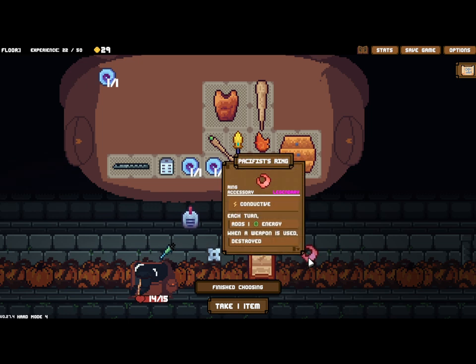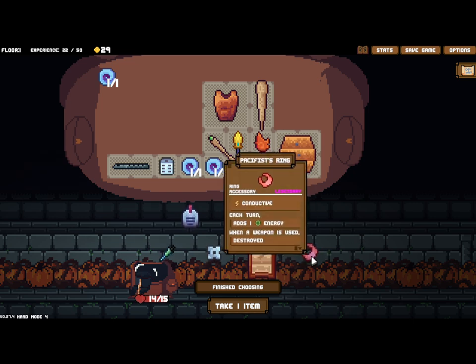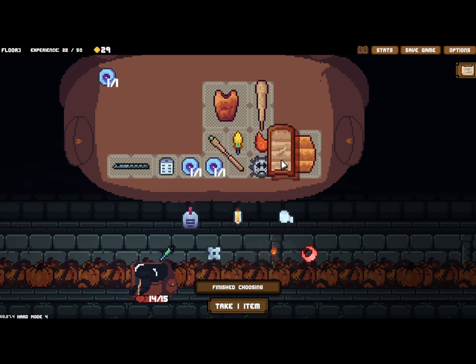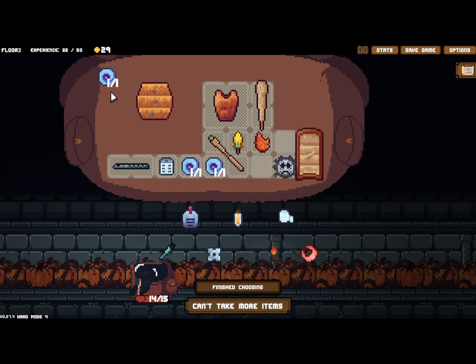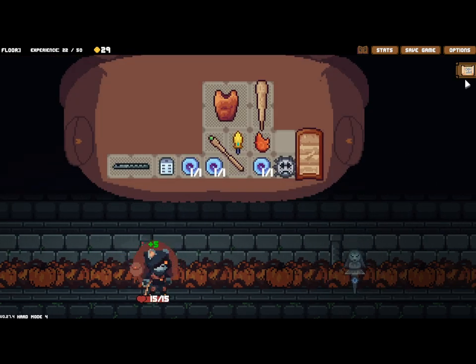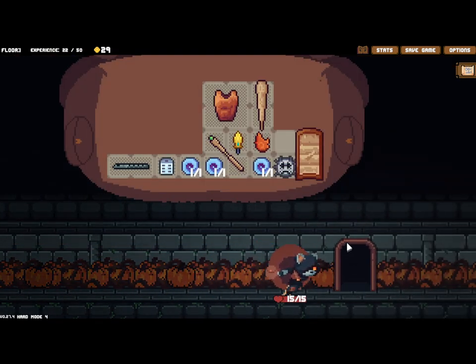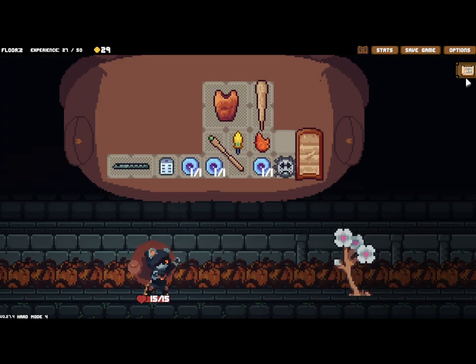Got my gold. There's a pacifist ring which is nice but it gets destroyed when weapons are used. We're going to grab a better buckler. We have a lot of regeneration which is really awesome. We've got burn - damage over time - and the flute which is charm. The damage over time will kill the charmed guys - that's a bit of anti-synergy. We'll figure it out.